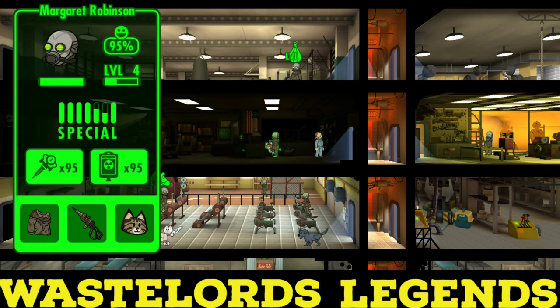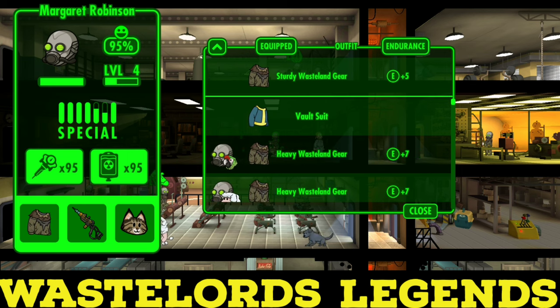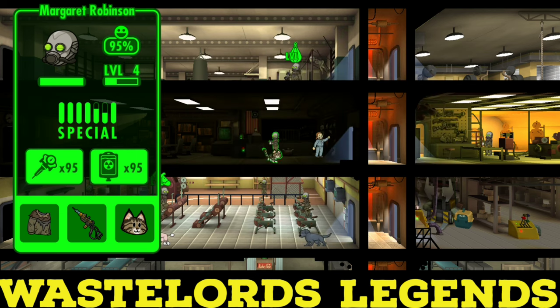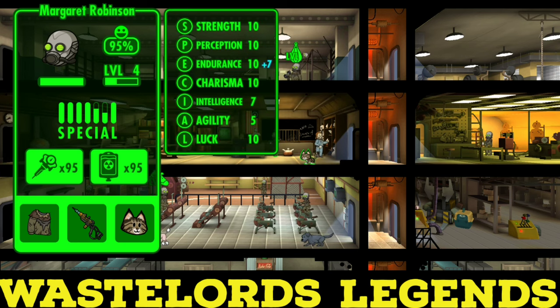You don't have to, but that's what I do. Then you're going to give them something with endurance that is as high as possible, so that's going to be plus seven. Now this person is going to have endurance plus seven gear, which overall is going to be 17 endurance, and when they start leveling up it's going to be completely different than if they didn't have this gear on.